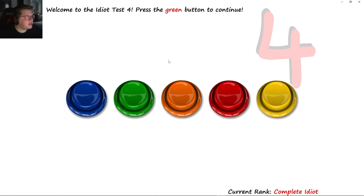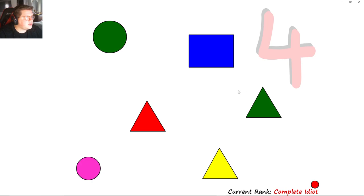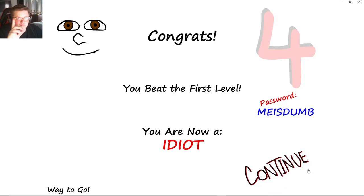Start. Welcome — press the green button to continue. Press the yellow button to continue — so yellow, then blue. Press the orange twice, then the red. Blue, then orange. Press the green triangle twice, then the red circle — one, two. Almost got me. You're now an idiot.